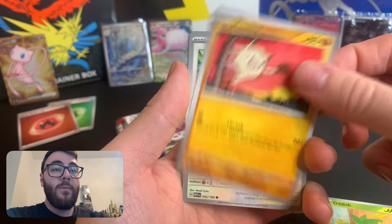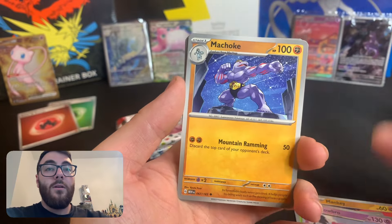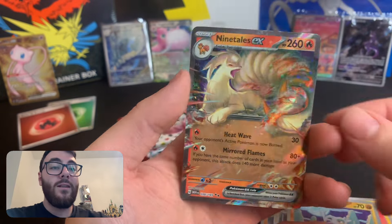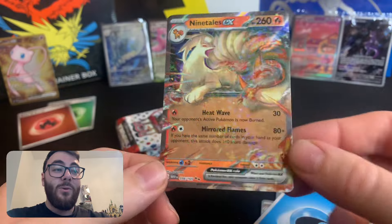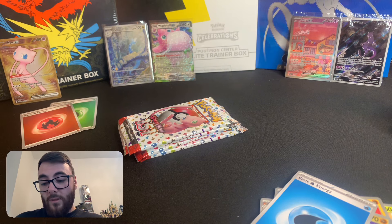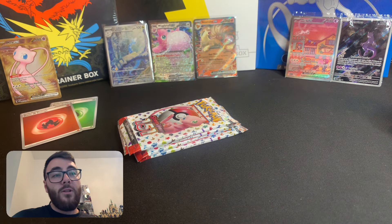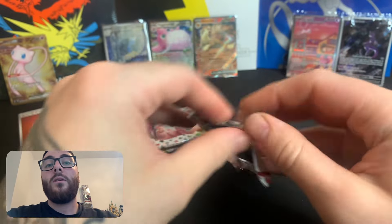Oddish, Mankey, Meowth — I do like the Meowth and Persian cards in this actually. Hopefully we'll get the Persian. Nidoqueen reverse, Cubone reverse and a Ninetales EX. I'll take it because we are not getting any hits, which is always a shame when you open something like this — you spend a lot of money and if you're someone like me who tends to open everything, you want to at least get something good. Love the Dragonair and the EXes, but that's not what we're after.